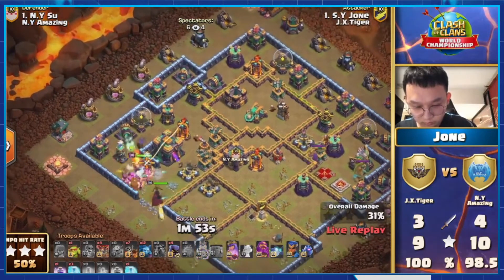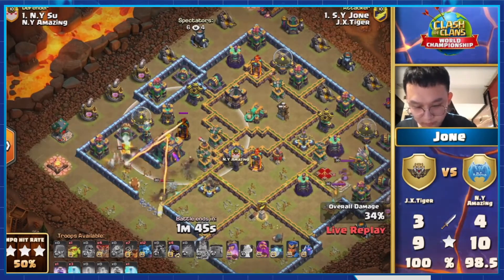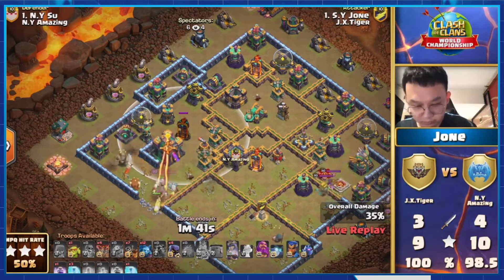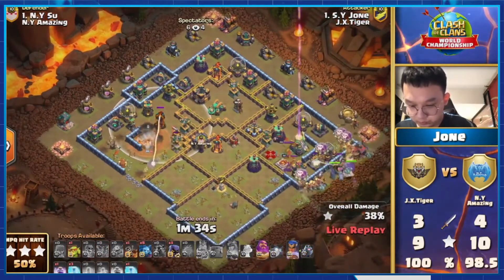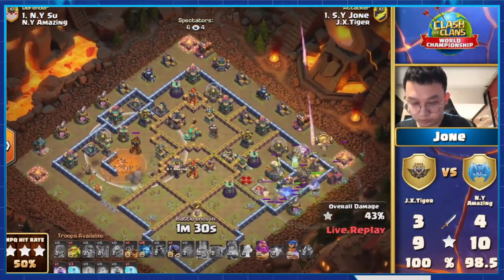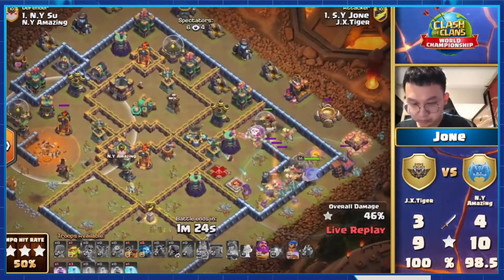Unfortunately he didn't get that core multi, so let's see how he handles that — because that is in an awkward position, especially with that sweeper there protecting it. The heroes do manage to get the town hall. He still has the RC to deploy, and he deploys the RC with the dragon riders to help with the heroes a bit. The RC complements the dragon riders pretty well. He doesn't have to pop the warden ability because he had the RC there as well.